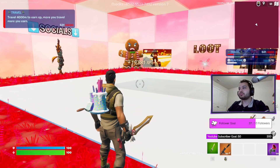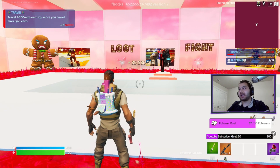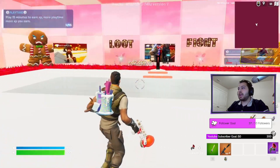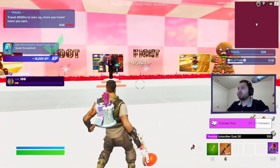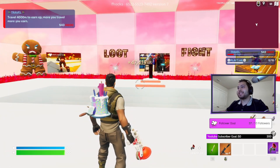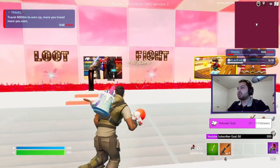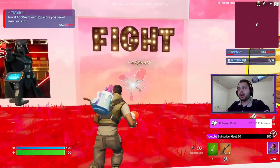Once you're here, just do any emote and it will teleport you to the beginning of the map again, earning you 2,000 XP per second. Right now I'm at 47,000.